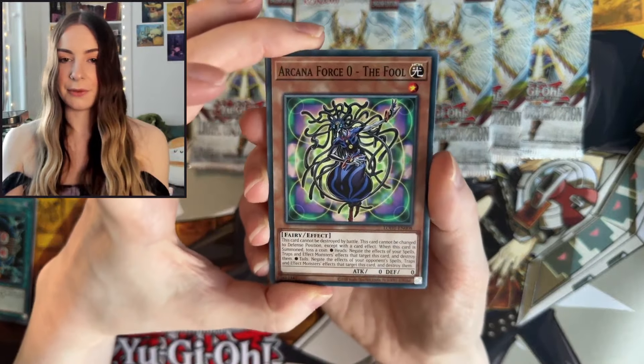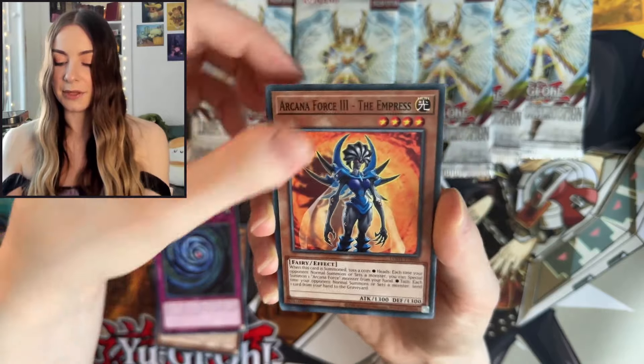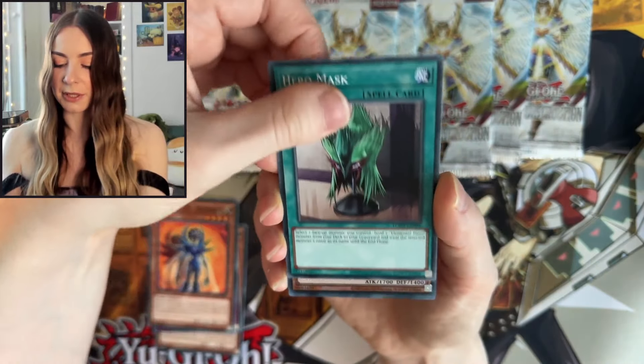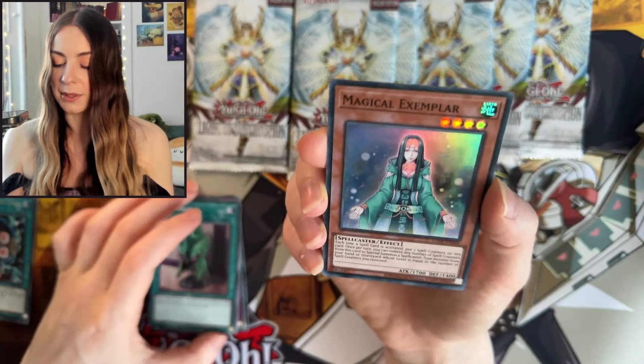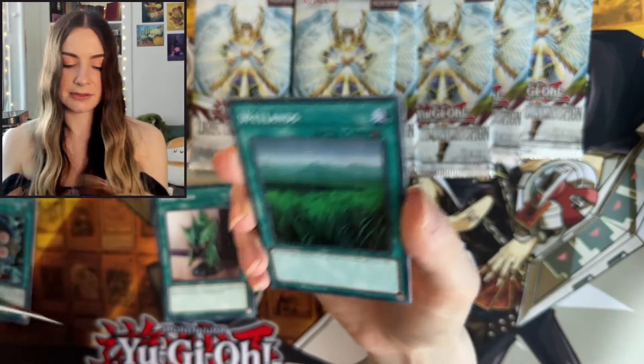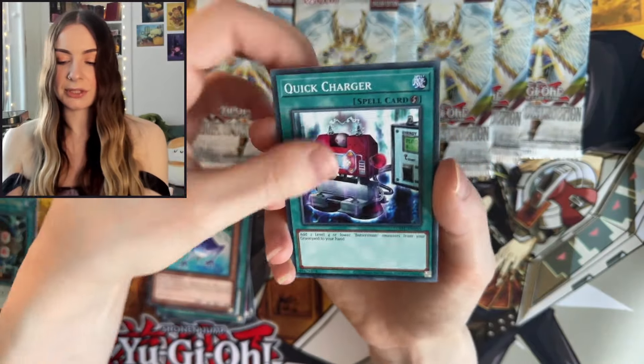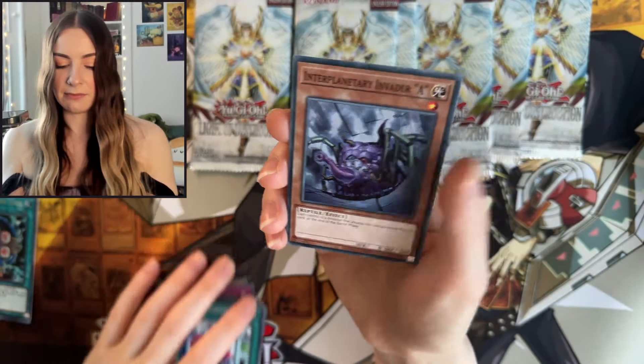Next up we have The Fool, Raging Cloudian, The Empress, Hero Mask. Very pretty — we have the Magical Exemplar, looking very nice. Wetlands, Unifrog, Quick Charger, and Invader A.